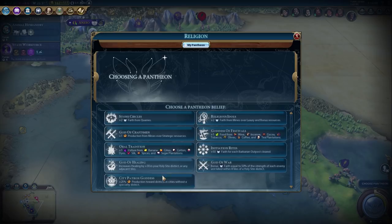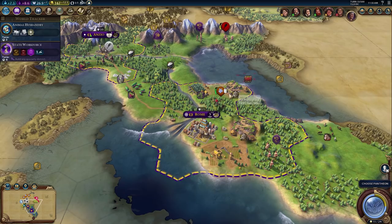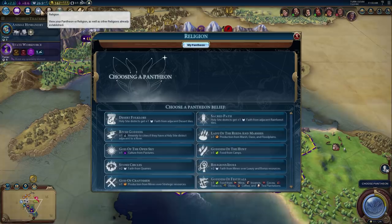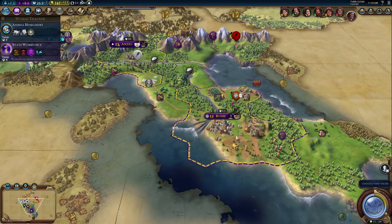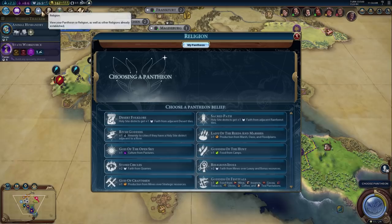If we did the plus one production over strategic resources we'd get one or two production immediately. Was it rice or just olives and wines? Olives and wines are our luxury resources here, plus tobacco and olives down south. The food one might be better. Wait — these are bonus resources for one option, but strategic resources for the other, which means iron and similar. So no — we should grab the food one, because I don't know if we'll have strategic resources reliably. We'll found the Pantheon with that.